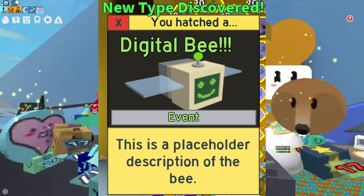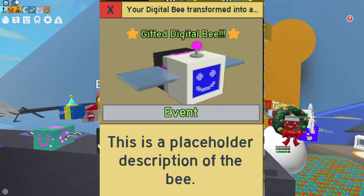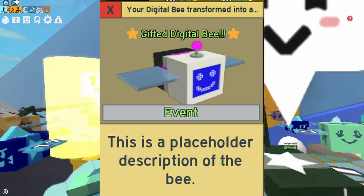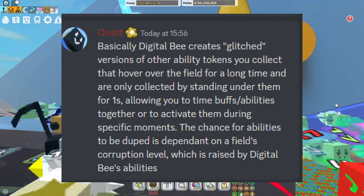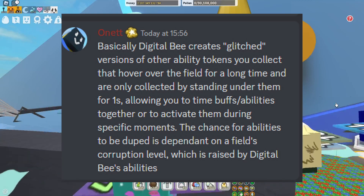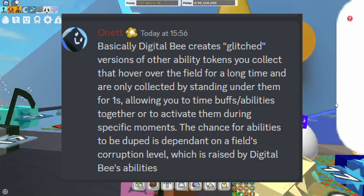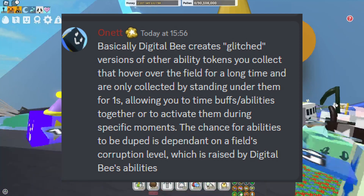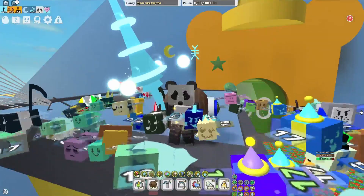It's an event bee, guys — we only get to have one of them in our hive, which is not much fun. This is the gifted Digital Bee version. The star is actually hidden, which I'm not a big fan of. Basically, the Digital Bee creates glitch versions of other ability tokens you collect that hover over the field for a long time, and are only collected by standing under them for one second. The chance for abilities to be duped is dependent on the field's corruption level, which is raised by the Digital Bee's ability — basically it just copies the other tokens you've got, so you multiply them.